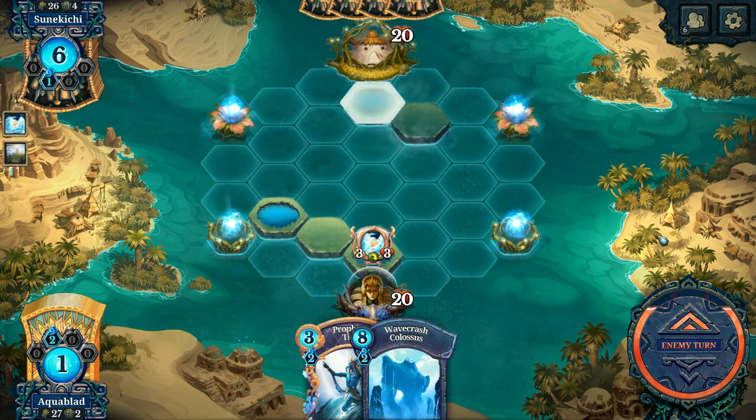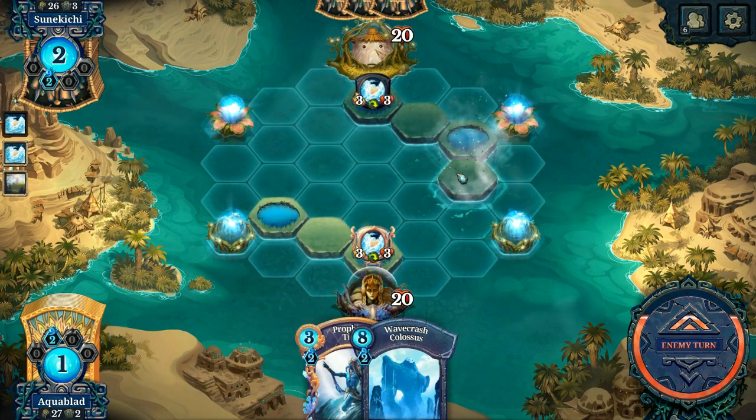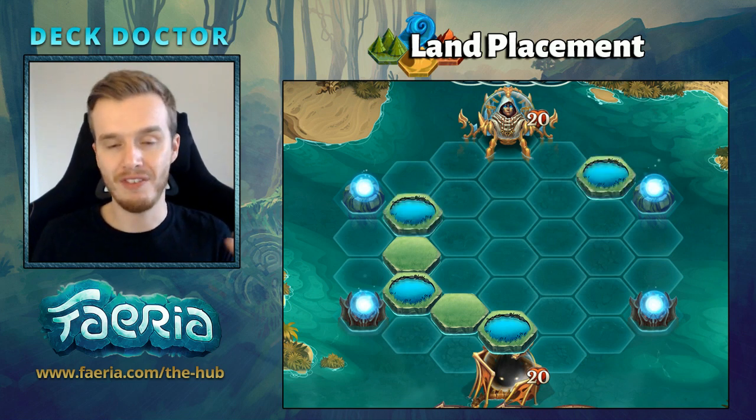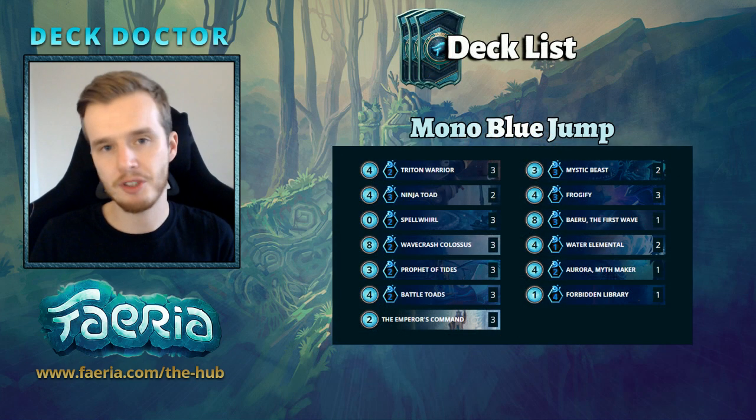If you haven't got the explore and you're playing a turn two Water Elemental, there's a trick — a double neutral. You place a lake in front of your orb and pass the turn. On your following turn, build one neutral, play Water Elemental, play the lake, then set up a neutral above it. This gives you access to your opponent's well on the following turn — a very powerful opening with Water Elemental. Eventually, you want to push an aggressive lake to either have Mystic Beasts jump from your opponent's well, push damage, or hit your opponent's orb with a Wave Crash Colossus after you've played it.